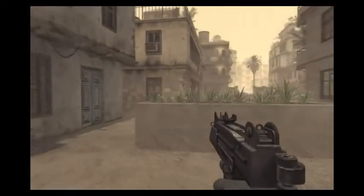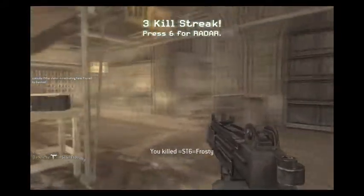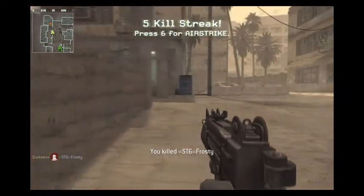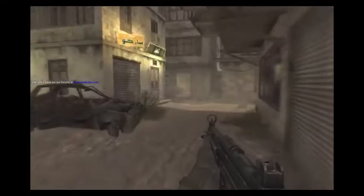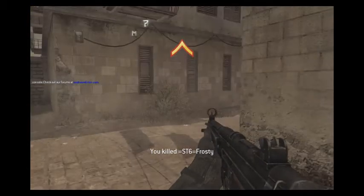A good habit to have early on is to pick up your enemy's weapons. When you haven't unlocked them yet, they can be fun to use. You get some extras when you get killstreaks. Three kills will get you a UAV radar — press 6 to use it. Five kills will get you an air strike or artillery; press 6 to bring up the map and select where you want the strike to happen. If you're skilled enough to get a 7 killstreak, you can call in a helicopter, or dogs in World at War.